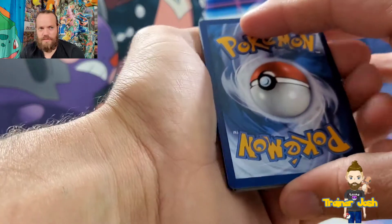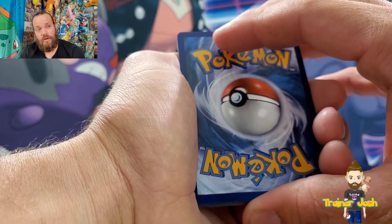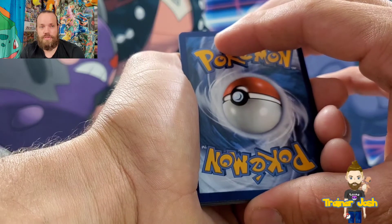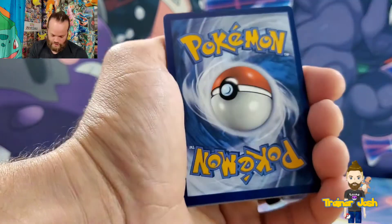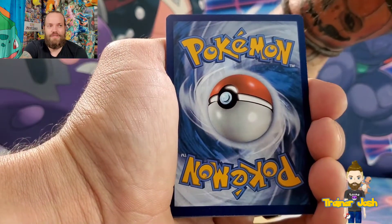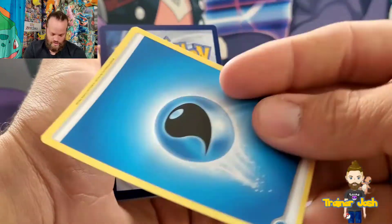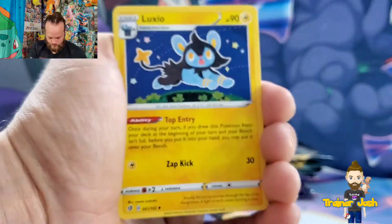In Cosmic Eclipse I think there was one alternate art for each of the tag teams. There was the ADP, which we did pull — which was amazing. And there was the Blastoise and Piplup, and all those. It was great.